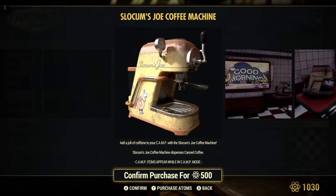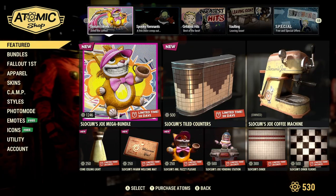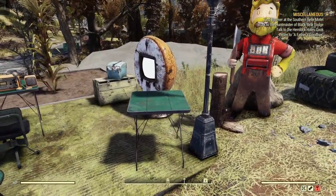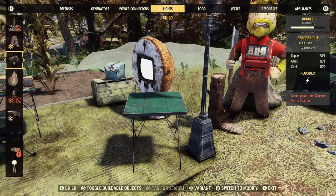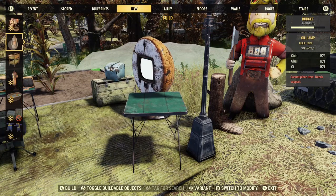I'm going to be buying this. Alright, let's check this baby out and see how she works. I got a little table set up here. We'll go to our build menu — it should be right in our new section. Right there.